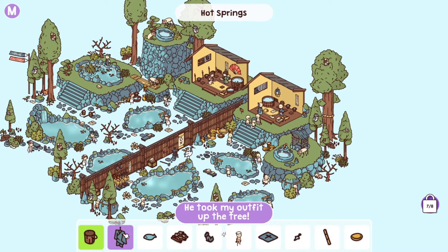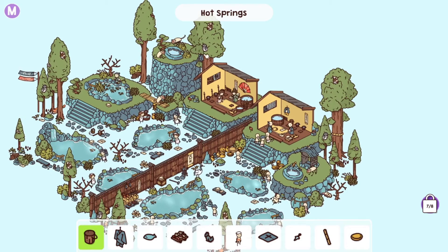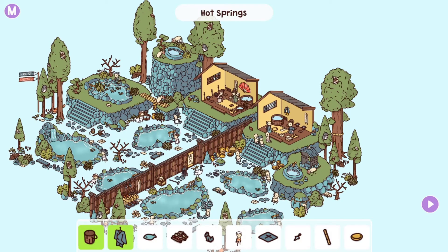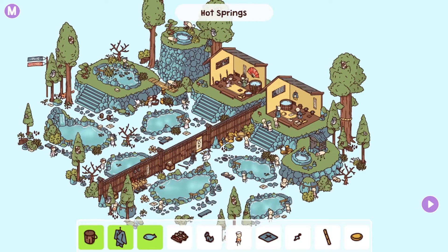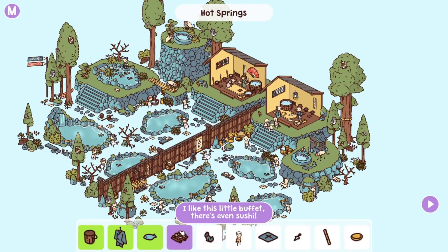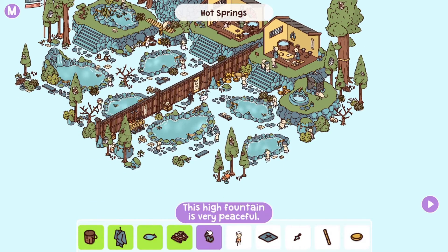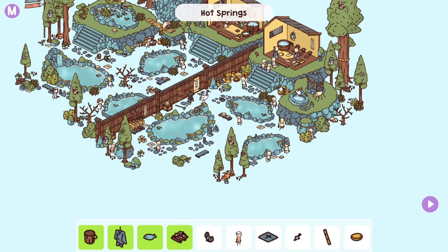Someone took my outfit up the tree — here's the tree and the outfit is right there hanging in it. This pond is so dirty — there's the fish in the dirty pond, the only pond which has lots of leaves inside. Next up, the high fountain is very peaceful. It's the one up here and the statuette is up there.